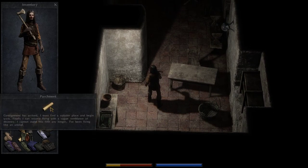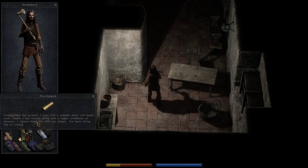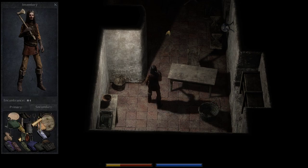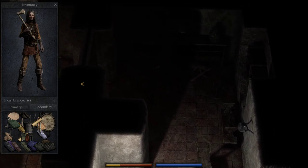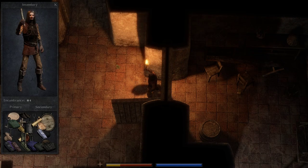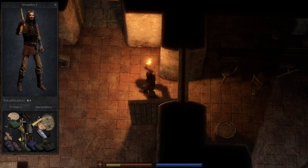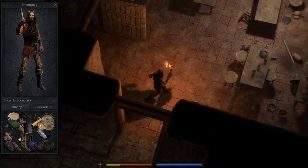What is this, like a scroll of parchment? You could make your way through the game reading the fluff. 'Consentment has arrived — we must find a suitable case and begin work.' So you could probably follow along with these scrolls. Personally, I just enjoy the gameplay — the smashing gameplay. Oh, my weapons are on the ground, I didn't even notice them.